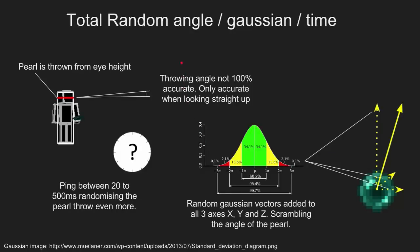The second thing is that when you're throwing a pearl, it's being generated at the eye height of the player. One really important thing to note is that it generates based on the angle of the player, and the angle of the player is never 100% accurate. Even if you look at a very specific angle in a very specific direction, you will have a really hard time replicating that specific angle. It's never 100% accurate unless you look straight up — that's the only time you can get a completely solid angle.